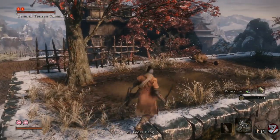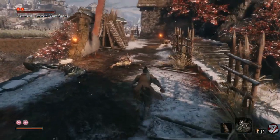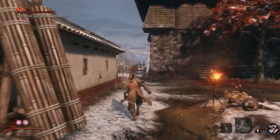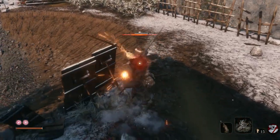We already took one of the boss's lives, but you can see his two lives are back in the top left corner. That's because once you take a boss's resurrection ability, it will return after a short space of time if you don't hurry up and take the next one.